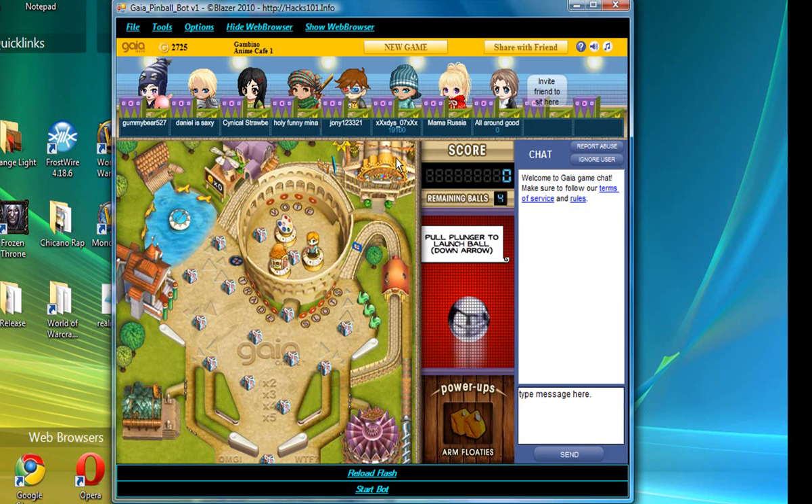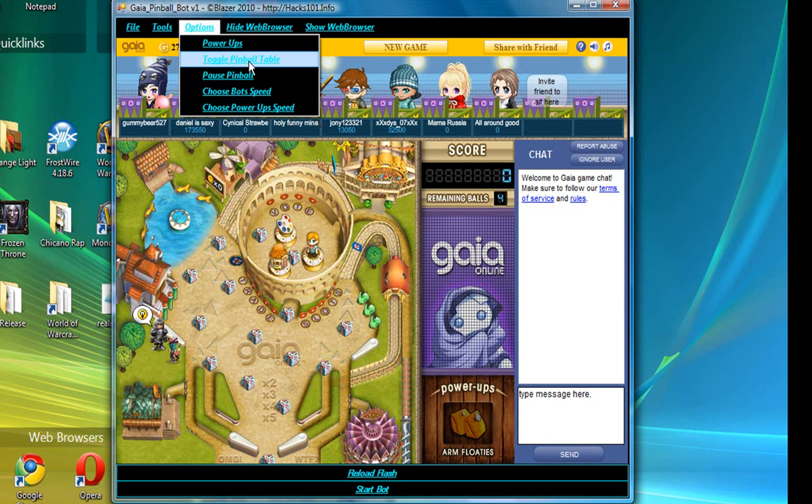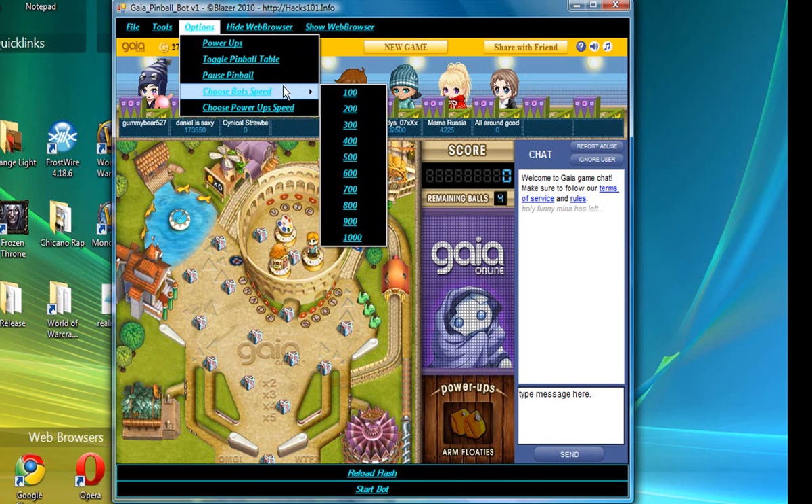Here is the screen and then go to options. You have your power-ups, the ones you're going to use. I've never bought a power-up before so I don't know how they work. Toggle pinball table — click on there if you want to do that. Pause the bar is this one, or the shortcut is A if I remember correctly. The speed — every 100 is one second, so I like to set it up to 300. You can also choose power-up speeds.